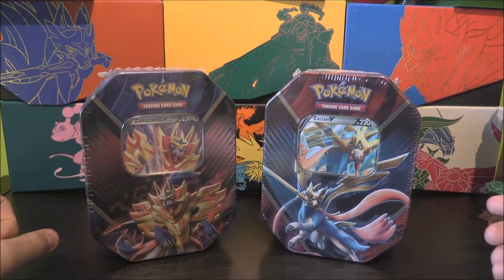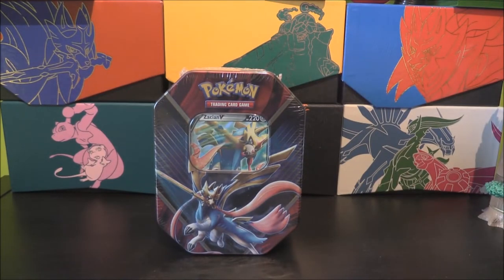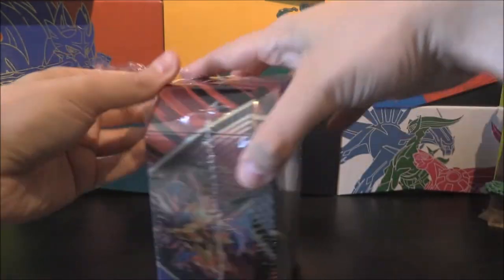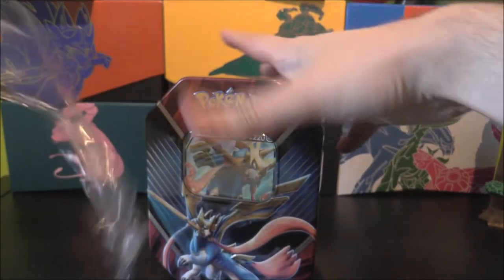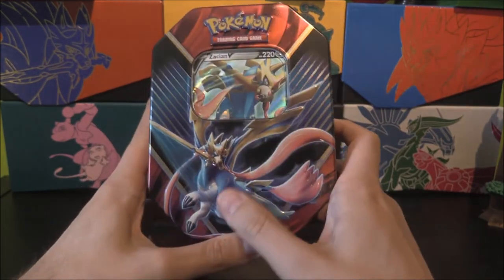So which one are we going to focus on? We're probably going to go with Zacian first. The Legends of Galar tin — they are literally two Legends from the region. I'm not too sure what the packs are going to be, but I'm guessing there's going to be two Rebel Clash, one Sword and Shield, and probably an Evolutions. Maybe a Sun and Moon instead. Let's peel all this lovely packaging off and open up our nice glossy tin.